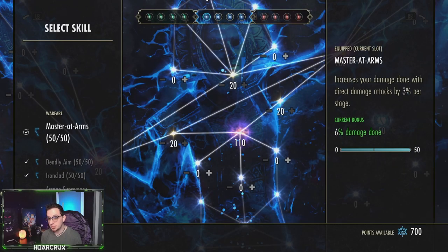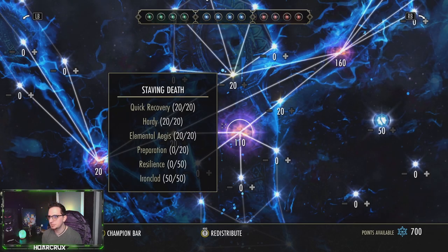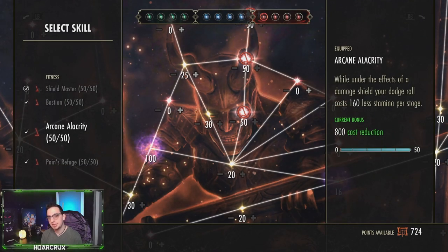In Champion Points, on the blue tree we're running Master at Arms, Deadly Aim, Ironclad, and Arcane Supremacy. On the red tree, since we're running double wards, you want Shield Master, Bastion, Arcane Alacrity, and Pain's Refuge.